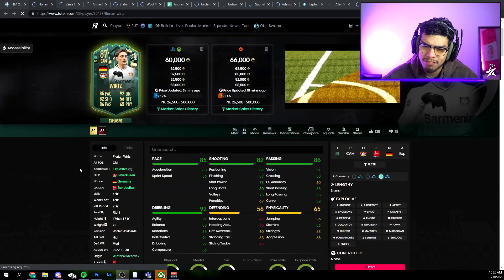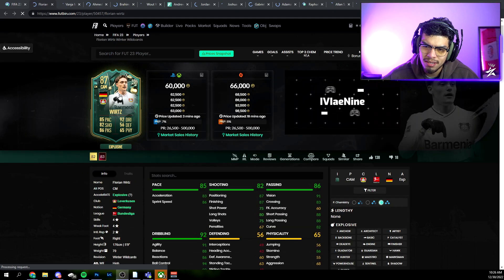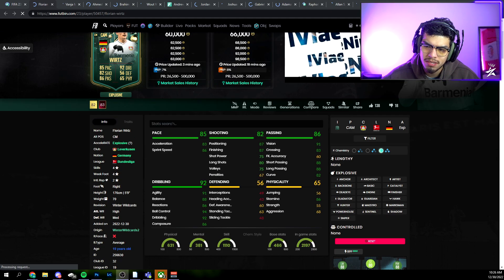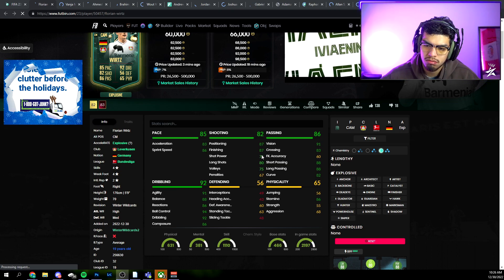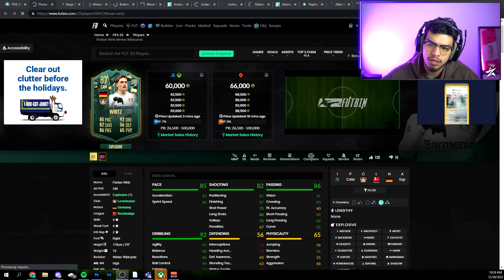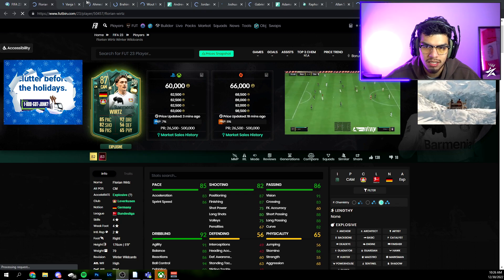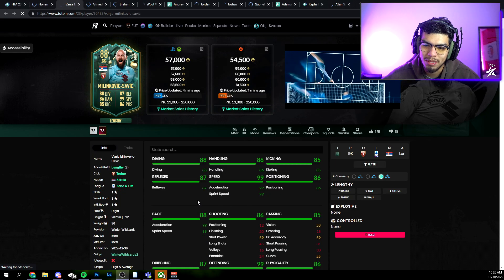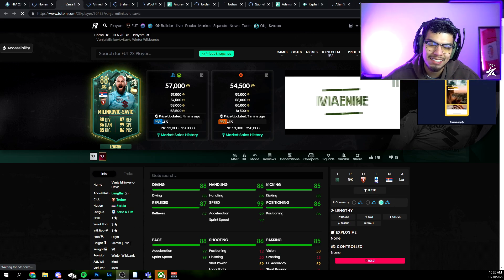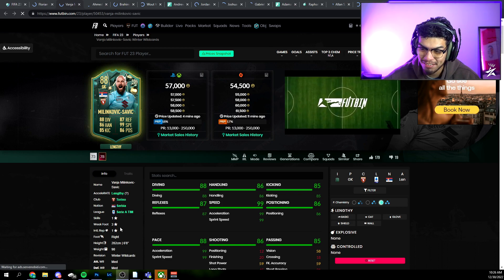We have Florian Wirtz to start out with — 87-rated CAM, only 60k at the moment. Honestly looks decent, usable. He looks a little different because he let his hair grow out after his ACL injury, which is interesting — not bad, not great, kind of mid.